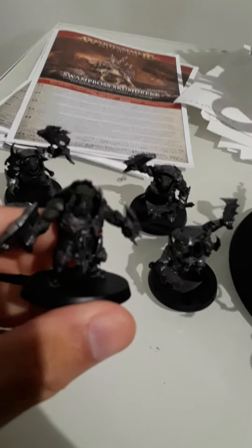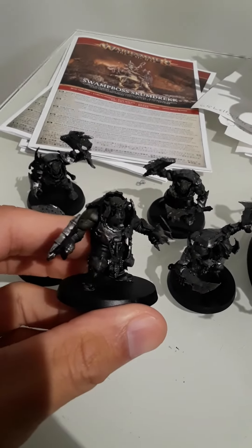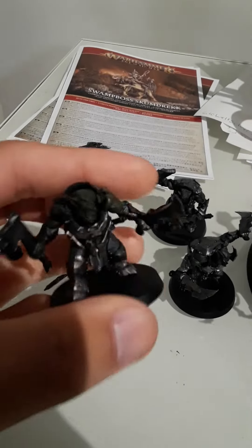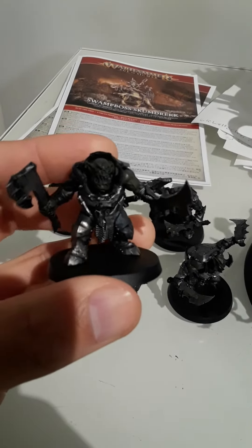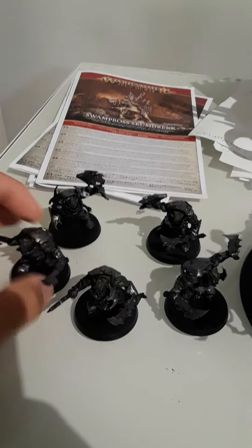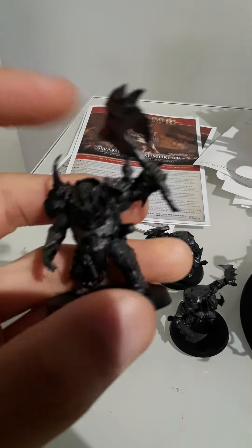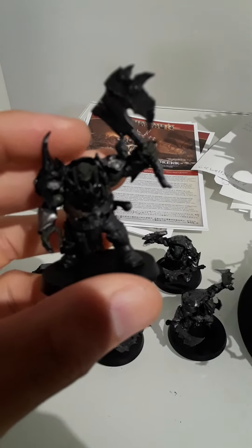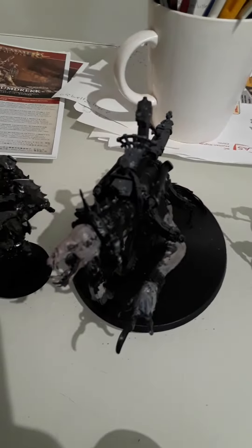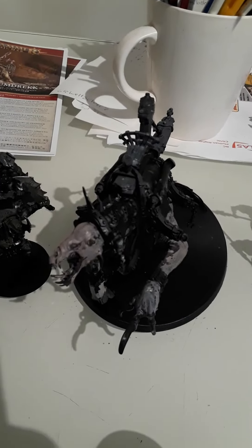I've got some brutes — these beastly orcs — and I already started painting them in silver and a bit of green. Each green tone of all my orcs is going to be a little different, as it usually should be, because that's how it is. I got a sludge raker beast and a snatch boss.